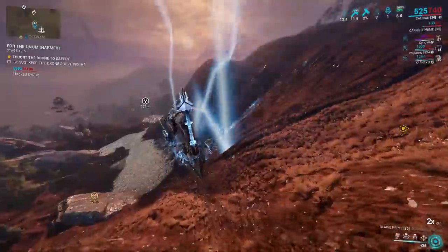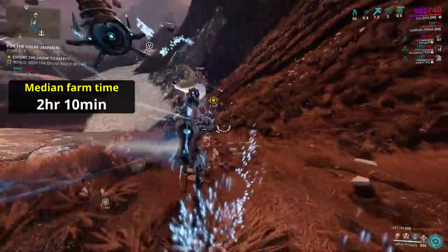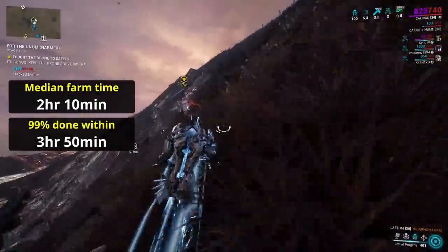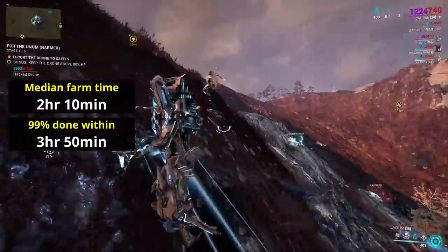Assuming a bounty takes 10 minutes to complete and that you get the full bonus, the average player will farm Caliban in just over 2 hours. Fewer than 1 in 100 people will need over 4 hours for him. For comparison, when it comes to Ash, 1 in 5 people will need more than 4 hours.